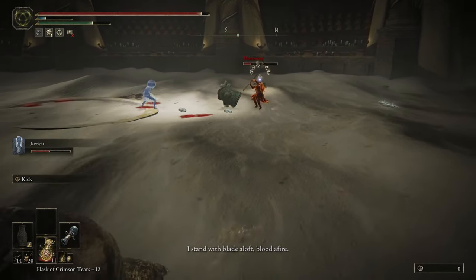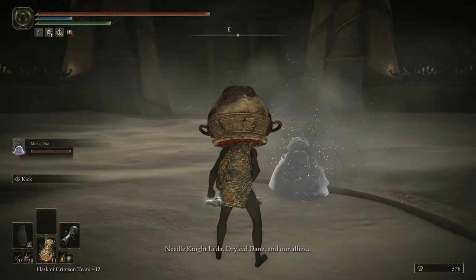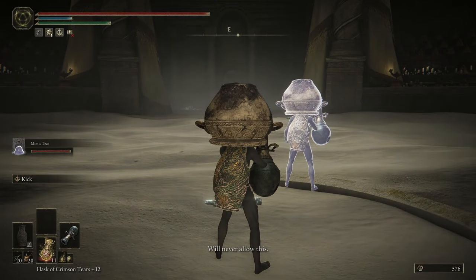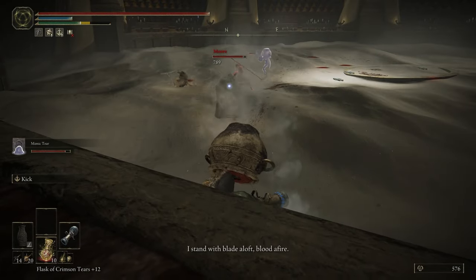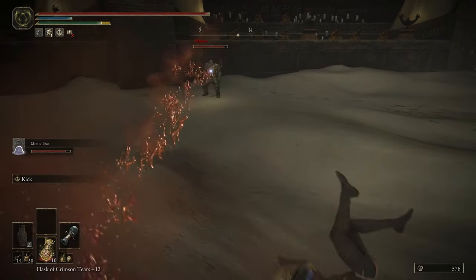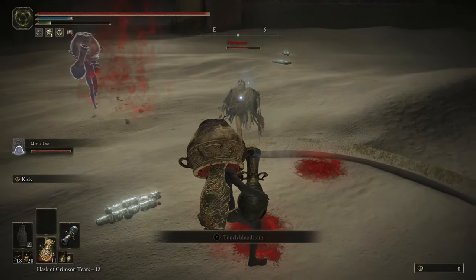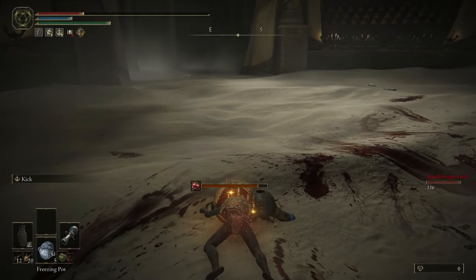Switched back to Jar Rite along with the NPC summon and it still was not enough. After replenishing my materials I decided I was going to need Mimic Tear. I know what I said at the beginning of the run, but it's still not breaking any rule — I just thought it messed with the fun. Mimic has more health and can use my jar cannon as well.